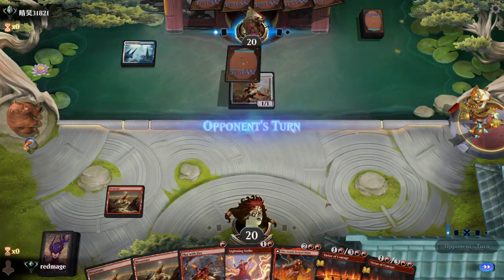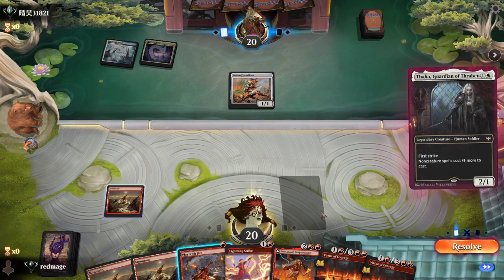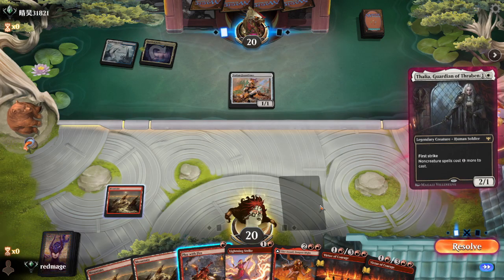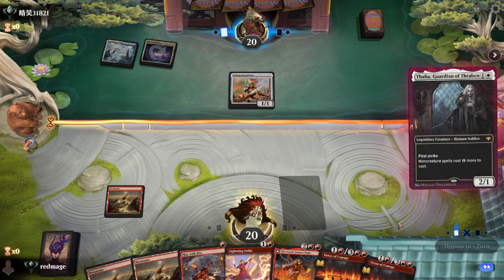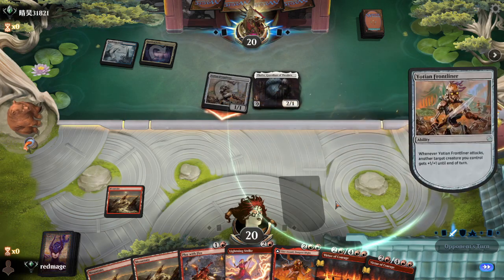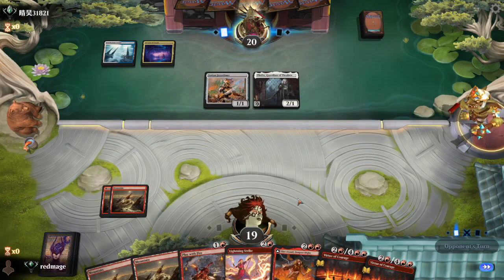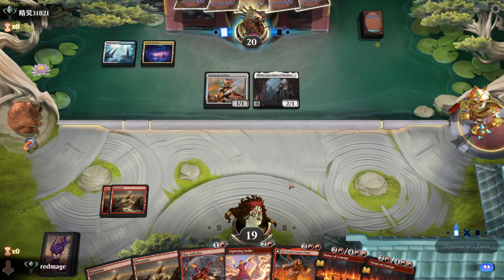A little scary, because they can dump out creatures faster than we can kill them. I think we have to let this resolve, and then kill the Thalia next turn. If we kill the frontliner now, we just won't have anything to cast next turn anyway — and that's not a priority. I'm going to wait. This could make us run into a counterspell, but I don't want them to just play another Thalia straight away.